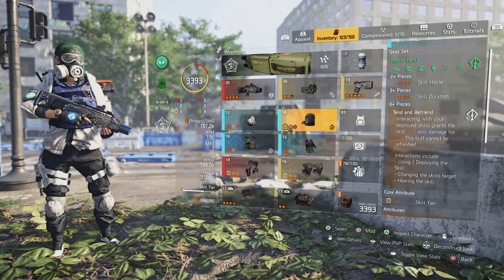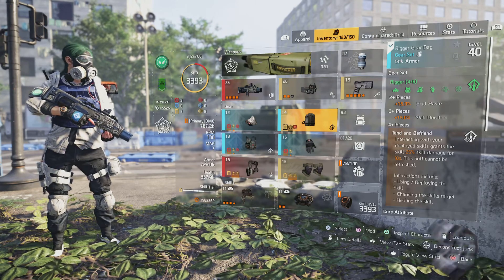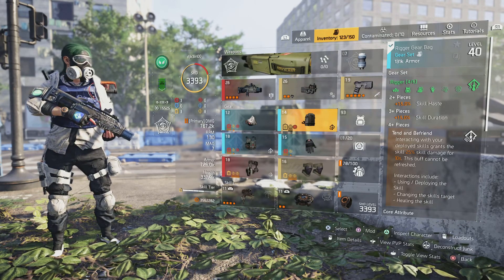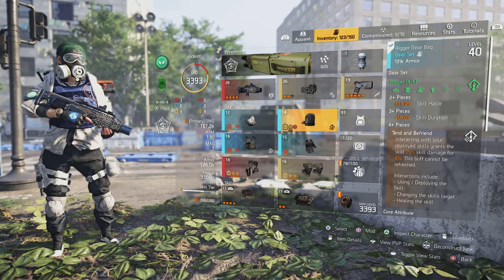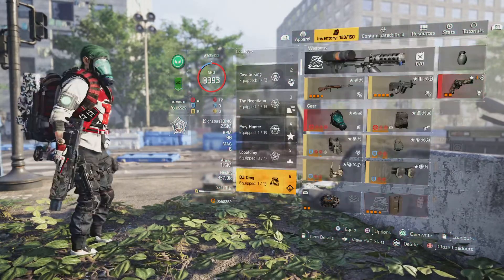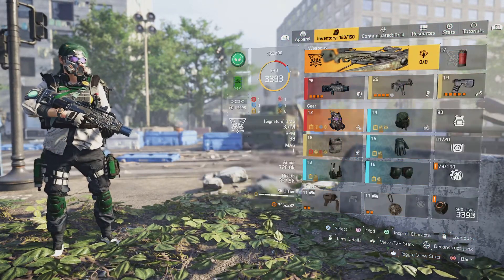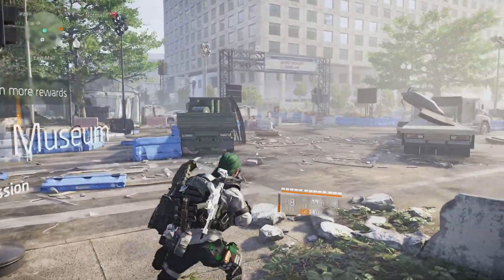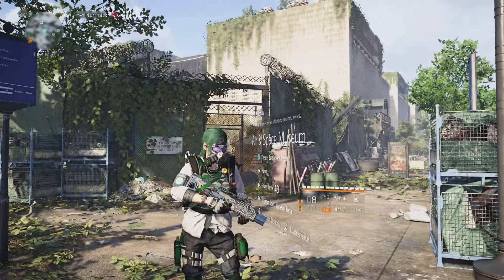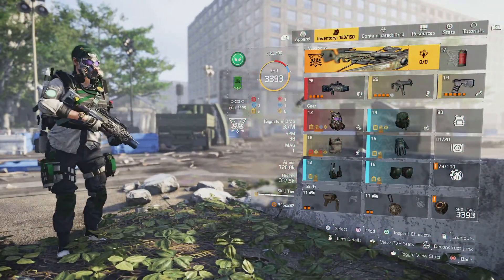Rigor is really, really good for melting guys on legendary. You don't even have to stand up — you just let your skills do all the work, which is pretty nice. So we've got rigor, and then this is the main build that I use. The main build is called Arona — bear with me before you judge it by the name. It's called that because of how contagious the statuses can be with this build.